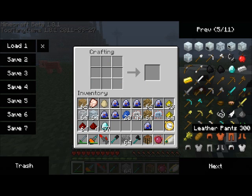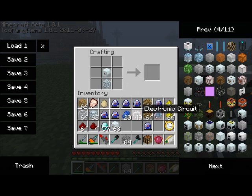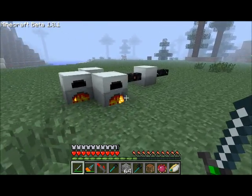The final component is an MFE — that's right, you have to take one existing MFE and use it to make the MFSU. So the recipe is: MFE, advanced machine block, and advanced circuit. If you remember, the MFE requires four crystals, and we're now using six in order to craft this device. That's a grand total of ten diamonds to create the MFSU. However, it's most definitely worth it.